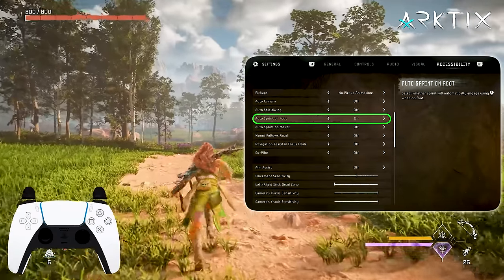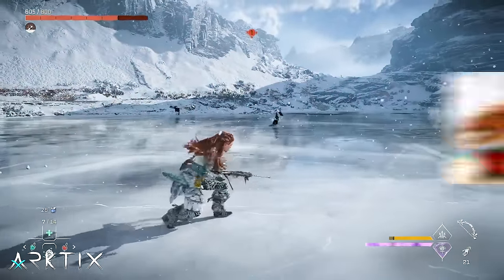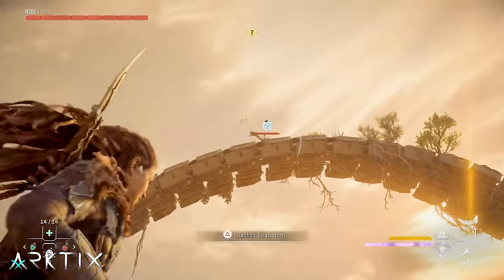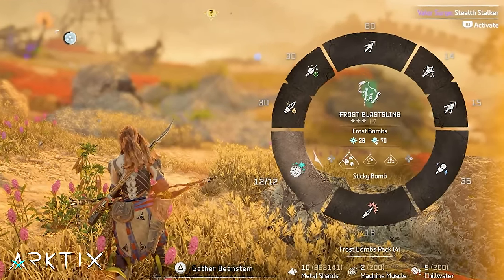To slide, you first need to be sprinting and then hit crouch. I recommend turning on the auto sprint setting to make this easier. There's a bit more you need to know to slide dodge properly — like how not to end up crouched all the time — so I'll link my dedicated video on it below. Once you're past the Daunt, it's time to transition to primarily using bows and other ranged weapons, Aloy's true specialty.